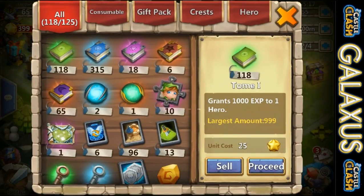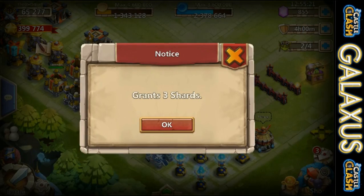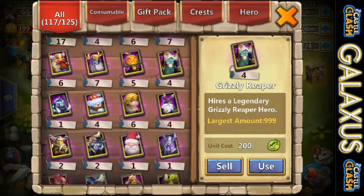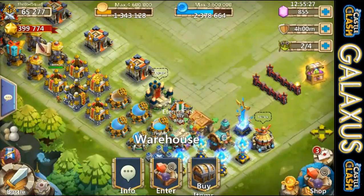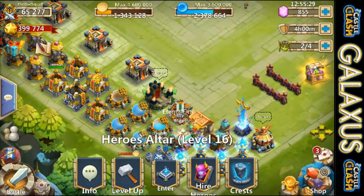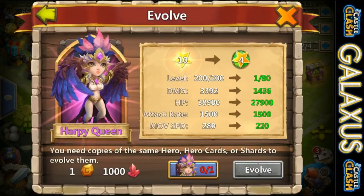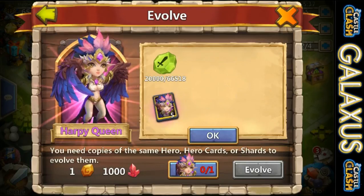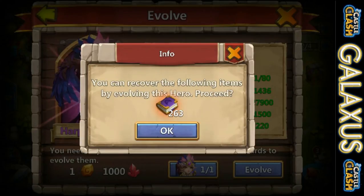Right now we have 65 books and we have our evolution runestone. We have everything I think we need to evolve her. We got five cards, we're good — ready for double evolution pretty much. Let's get this thing going. It is time. We're saving shards, we're not going to be spending shards.